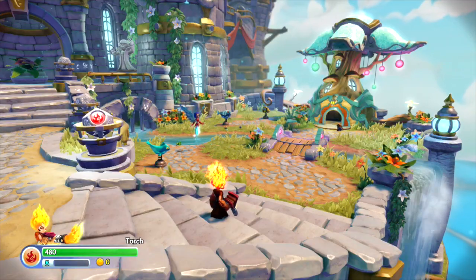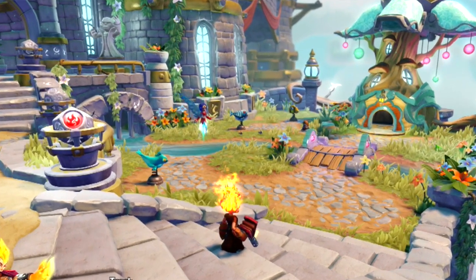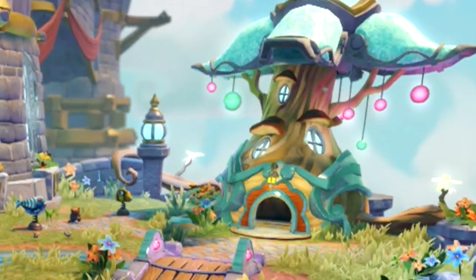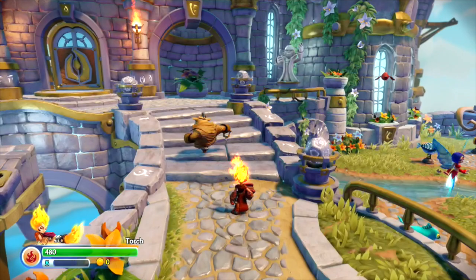You'll see over here is Persephone's area — she's back from Skylanders Giants. She's who you'll talk to to upgrade your characters, and you'll see her tree house which you can actually explore to find some really fun collectibles. So Persephone is where you upgrade your skylanders.